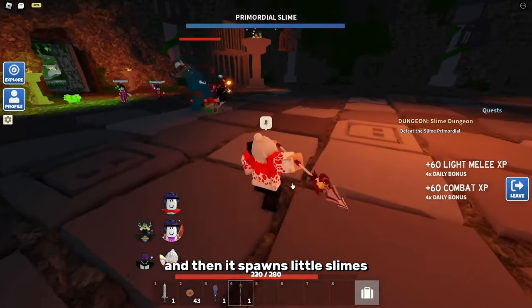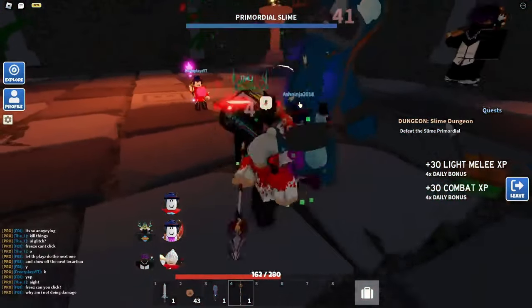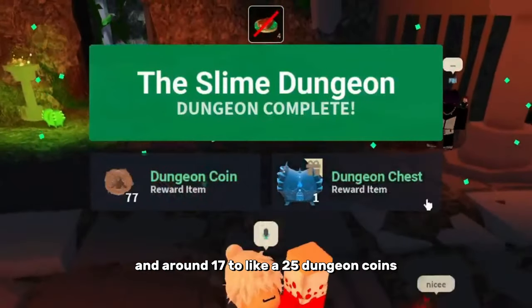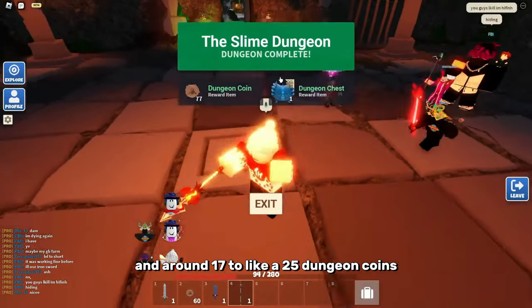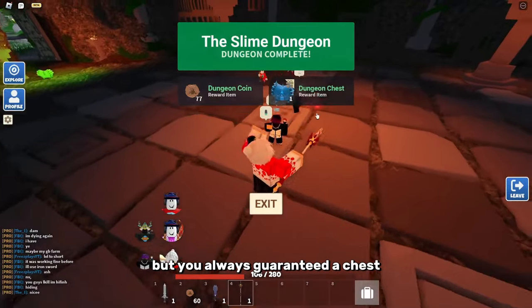It also spawns little slimes and slime knights. Once you actually kill this boss, it will give you some loot. The loot you get is a dungeon chest and around 17 to 25 dungeon coins — you're not always guaranteed a specific coin amount, but you are always guaranteed a chest.